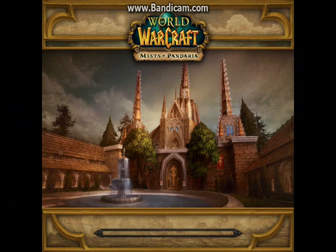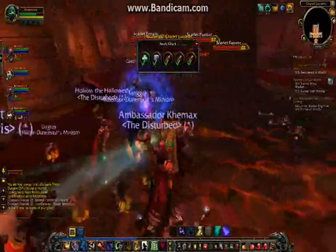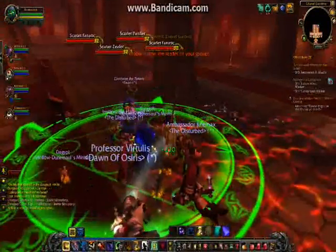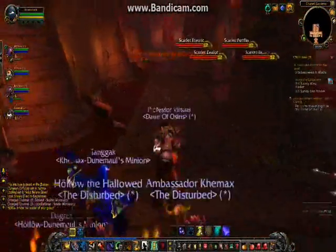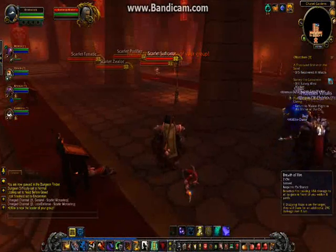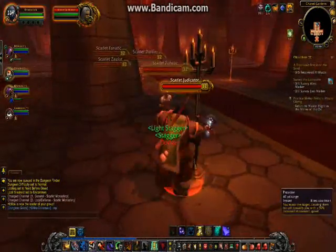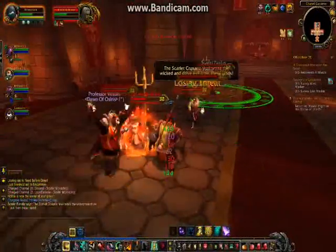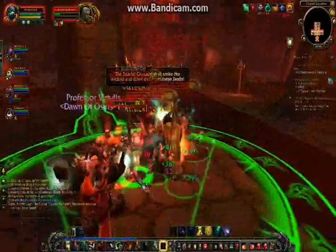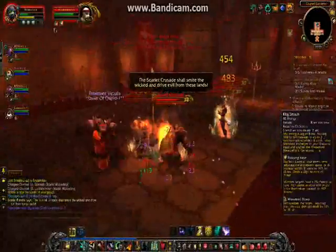I landed in the middle of a dungeon — at the end of a dungeon. I'm going to show you how to tank. As you see, there are a lot of adds, so I'm going to clash them. This Dizzying Haze gets a lot of aggro — it's an AoE that gets the aggro of everyone standing there. It's a very good attack.